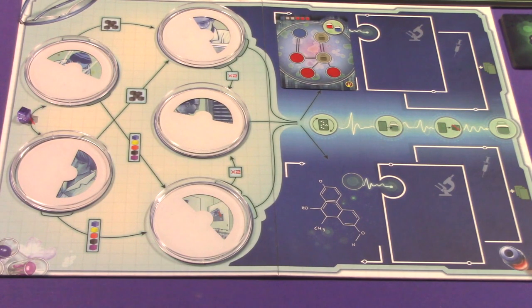Now we're going over the In the Lab expansion actions. With this expansion, everything I said about discovering a cure — discarding five same-color cards, or in the Super Bug Challenge discarding five cards with two matching super bug cities — goes out the window. This entire lab board is how you cure diseases. Two important rules: when you build a research station you get one free lab action, and lab actions must be performed at a research station, not a vaccine factory.